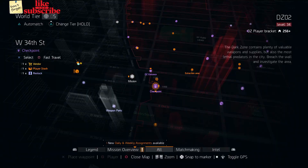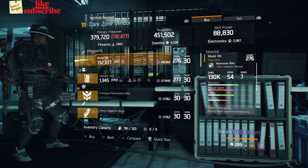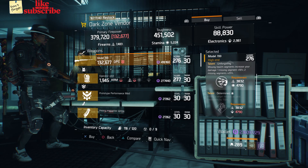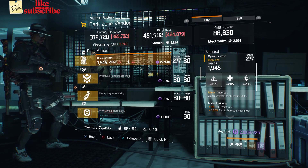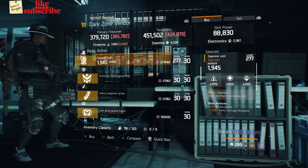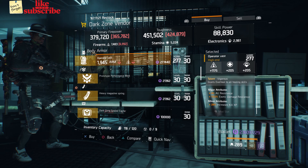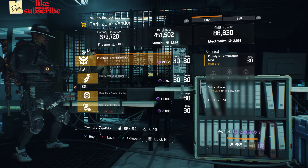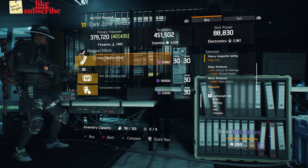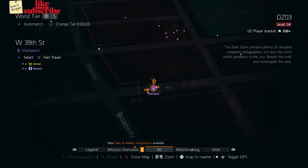For our next gear items, head over to the West 34th Street Checkpoint. The dark zone vendor has a Model 700 with a gear score of 276, it has 149% headshot damage, and the talents are Unforgiving, Determined, and Elevated. Also here we got an Operator Vest with the talent Vigorous, gear score of 277, armor 1945, roll for firearms 1175, and the attributes are All Resistance, Exotic Damage Resilience, and Increased Kill XP. Also here we got a Prototype Performance Mod with 5.50% First Aid Ally Heal and a Heavy Magazine Spring with 4% crit damage, 4.50% reload speed, and 9.80% rate of fire.